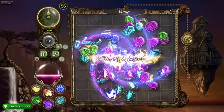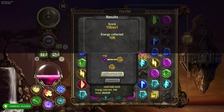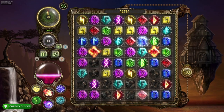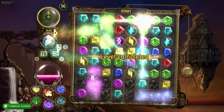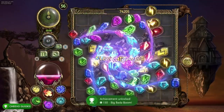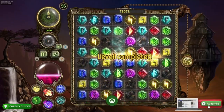The last achievements are for destroying 20,000 runes and for playing for three hours. If you're missing the three-hour achievement at the end, just sit at the main menu. You can also track your time and rune count via the tracker on the upper left hand corner to see how close you are to the 10,000 and 20,000 rune achievements. The last achievement I got was 'Bada Bing Bada Boom' for 150 gamerscore — 20,000 runes destroyed. Thanks for tuning in!